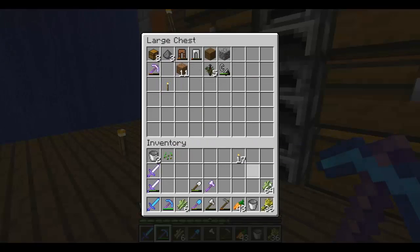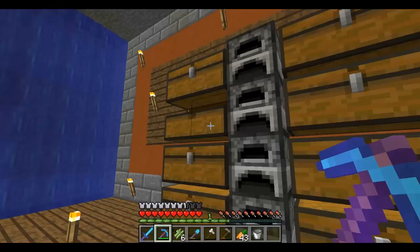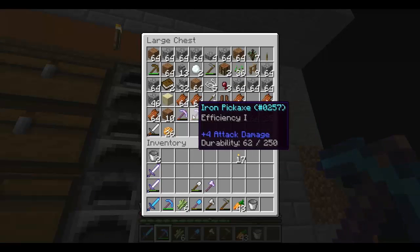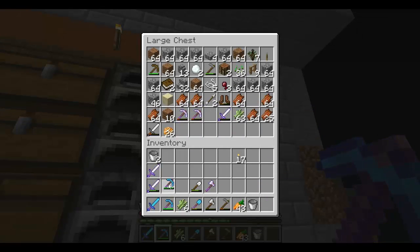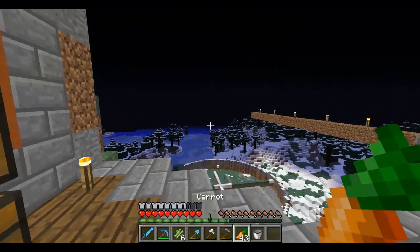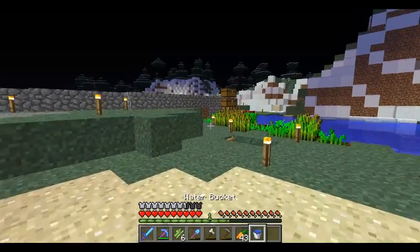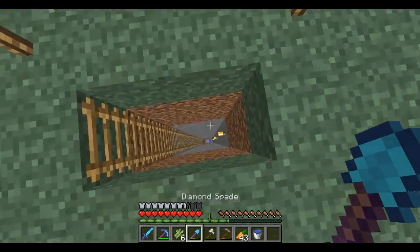I think we should go ahead and empty some of our inventory. I haven't really organized it yet but I will be getting to that very soon. It looks like the pick did break, so let's go ahead and take our fortune pick. We've got lots of swords over here - this was a level 30 enchant, kind of wasted. Let's go ahead and head down to get to the mining.